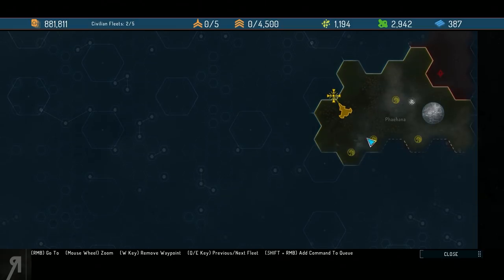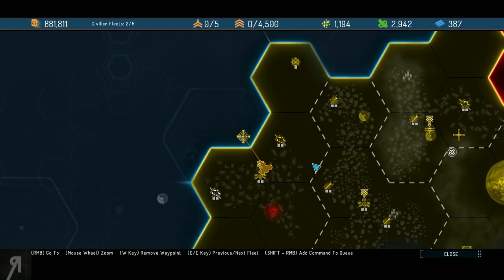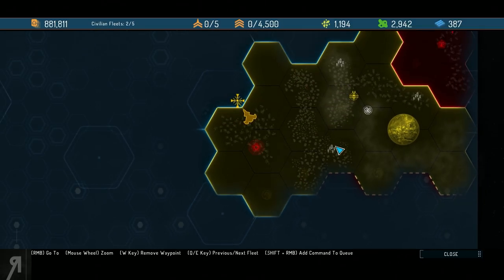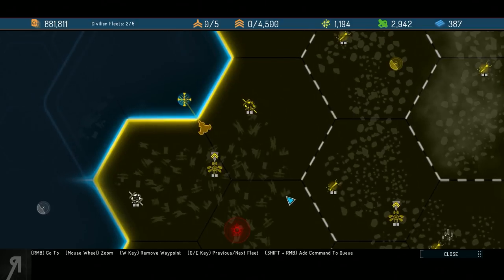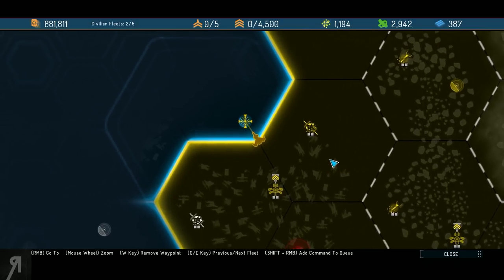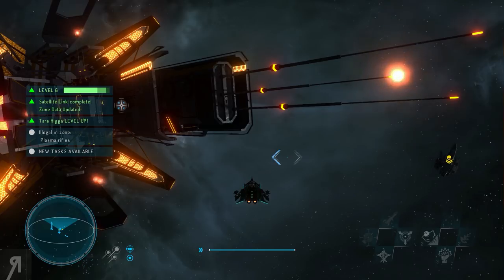We're expanding our influence pretty nicely. I'm going to head to the next satellite relay. This area here seems friendly, so down below is more likely where we'll be able to expand — we can probably try to take that soon and maybe visit the off-world prison along the way. Our materials are quite low right now, which I'm not happy about.